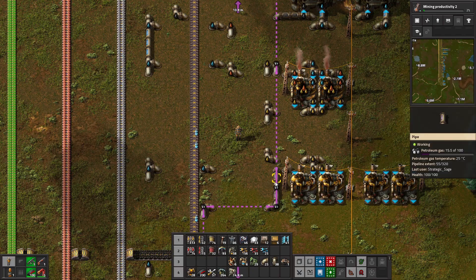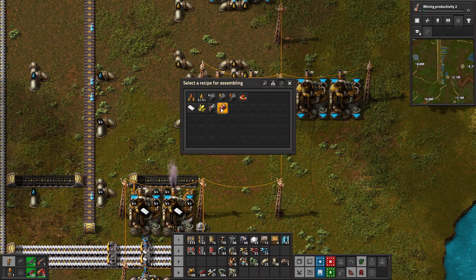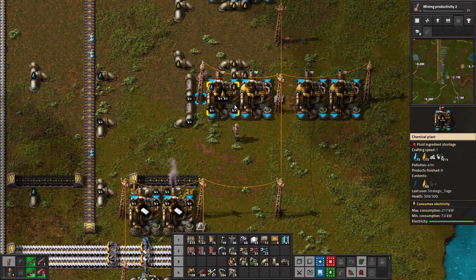The refineries are starting to catch up, but we can make it a lot better. More cracking capacity is needed for light oil than heavy oil: three chemical plants for every five refineries.